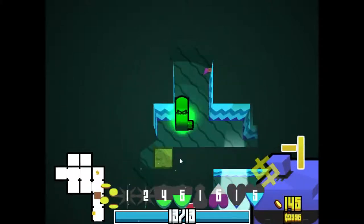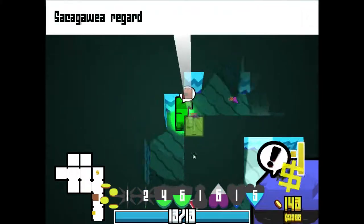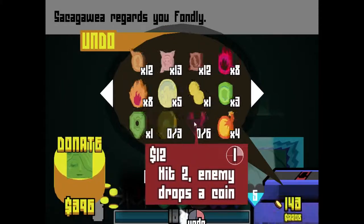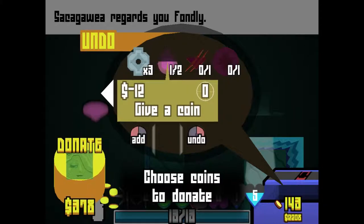The pogo boots are really gonna be good because it's gonna allow us to cover more ground more quickly. I just noticed that using like four of those coins made me think — what was my mouse doing? My mouse froze for a second — that was weird. And Pixie Dust is playing Team Fortress 2 again. Let's give a lot of money to Sakajuiya right here.